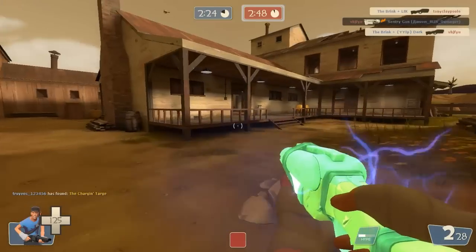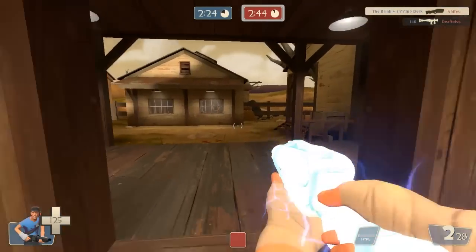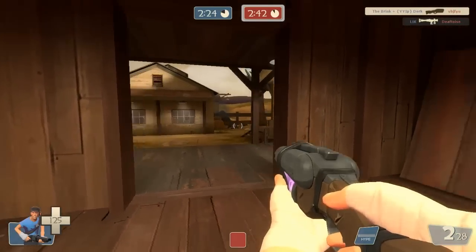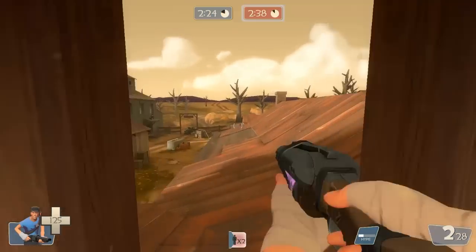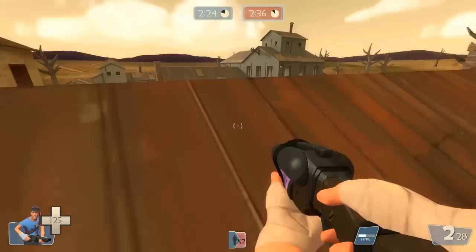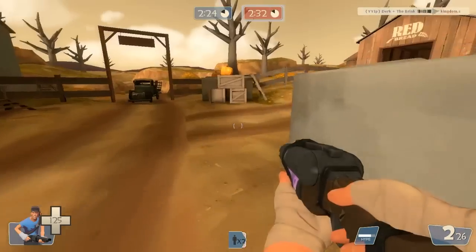When you get behind someone, whether you have mini crits or not, the rapid fire with this weapon — because you're going to be firing faster and reloading faster — it does a lot of damage. It's going to be doing 200 damage without mini crits when you get behind someone, so that's enough to kill almost any class.